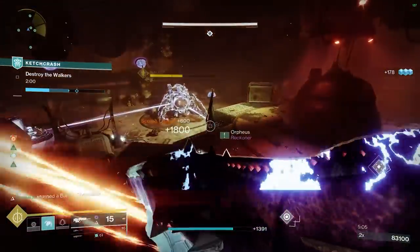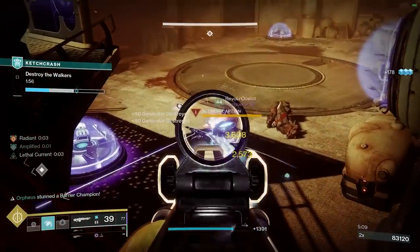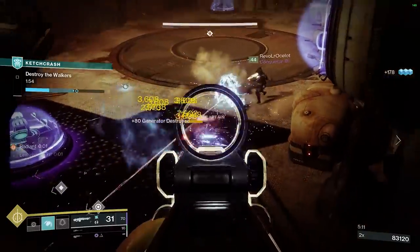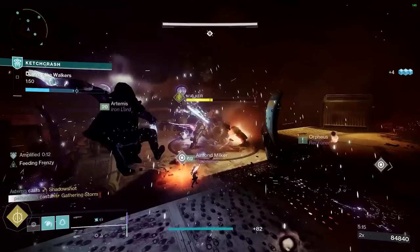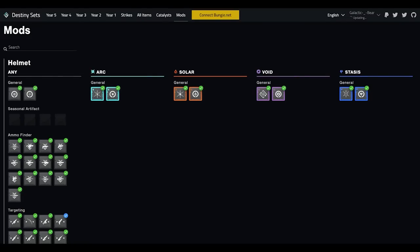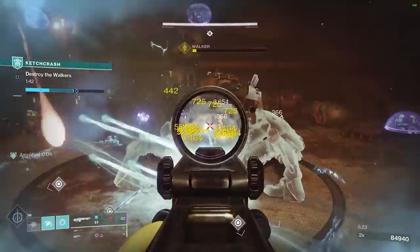The thing I like about DIM is that it shows you what you already have, so you can tell right away if it's something you're missing. There's also a website called destinySets.com where you can see all the mods you're missing — you fill them in one at a time as you collect them, like Pokémon.